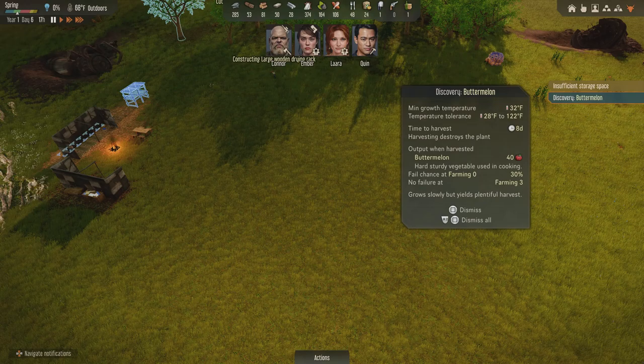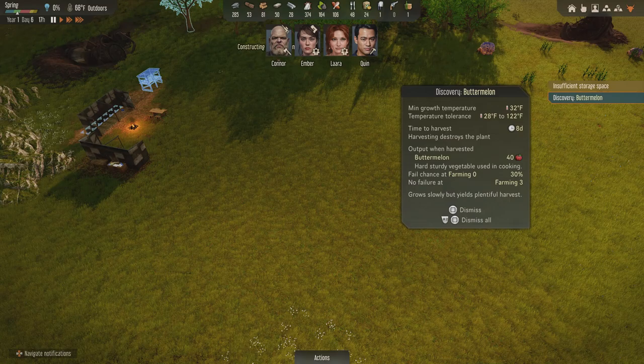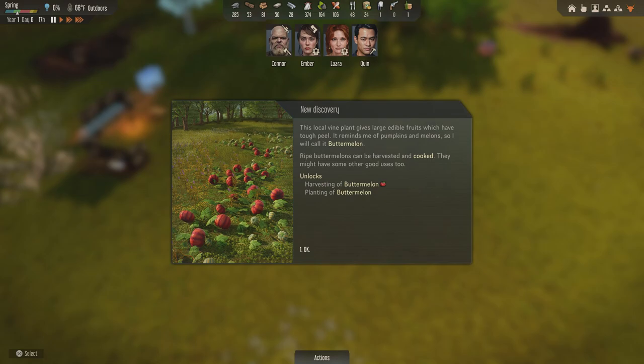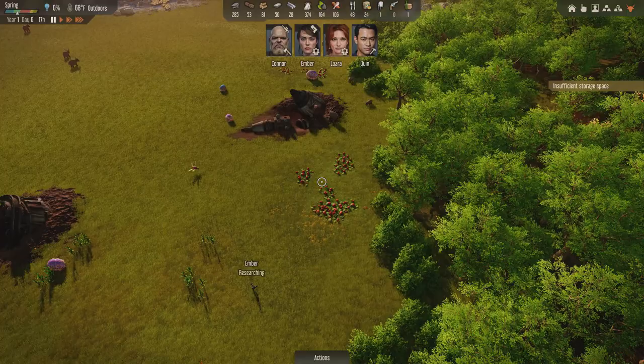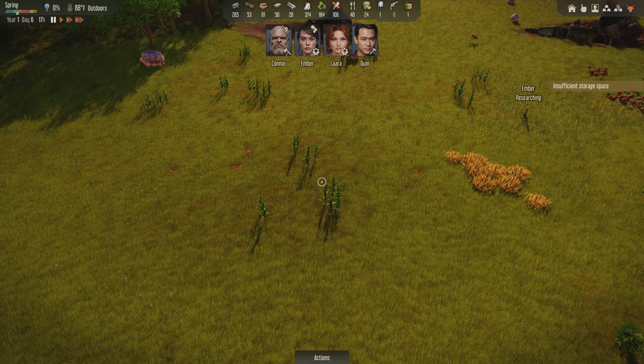Somebody pointed out in the comments - we really appreciate all your assistance. This game was out on early access since October on PC, so those players have been playing for months and know the game better. One tip: if you click on items when you get them, it pops up with information you can't find any other way. Like these ripe buttermelons - they sound tasty, like a pumpkin and a melon. Something we're definitely going to want to plant eventually.